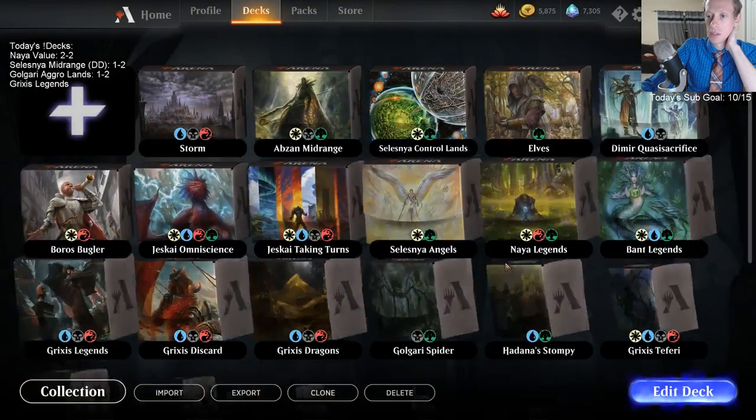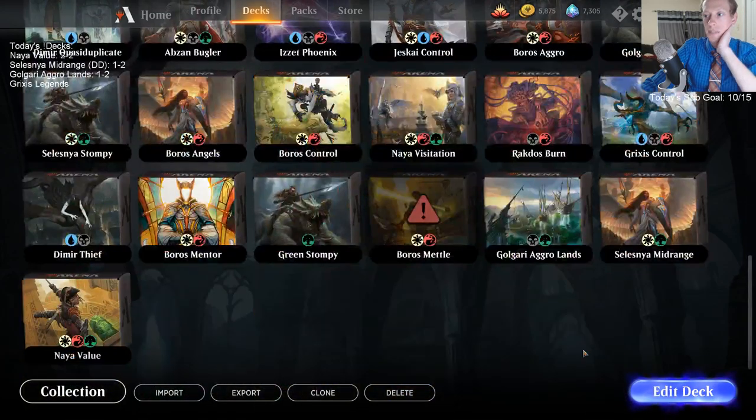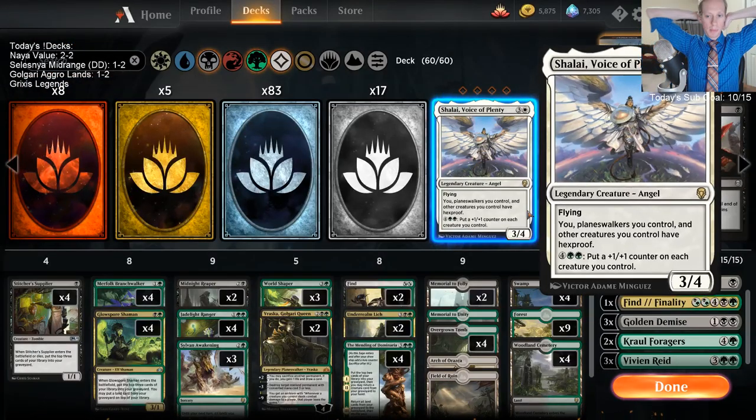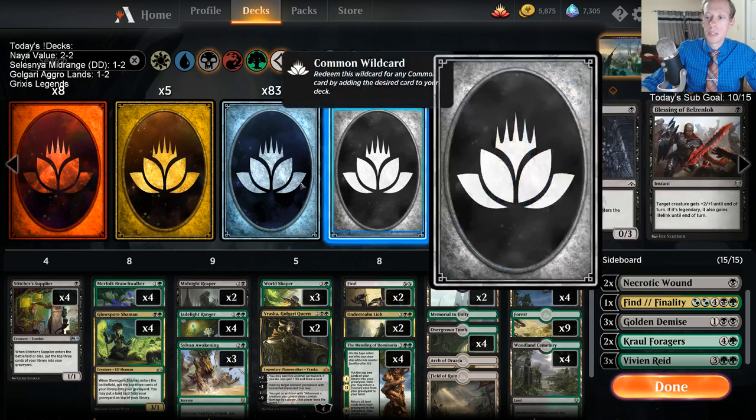I don't think this deck would want to play Creeping Chill. In order to make Creeping Chill work, you need to be a pretty aggressive deck — you know, them losing 3 life and you gaining 3 life has to matter. Us gaining 3 life would be nice, but dealing the opponent 3 doesn't matter too much when we're trying to win with a big Sylvan Awakening.